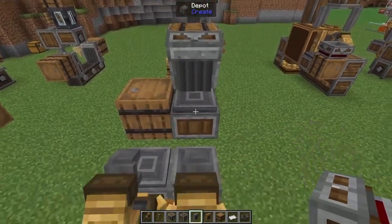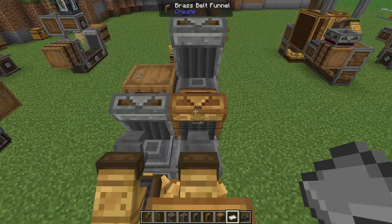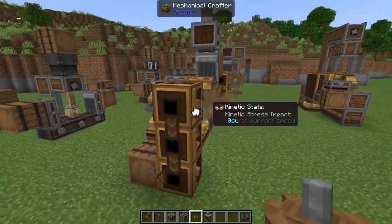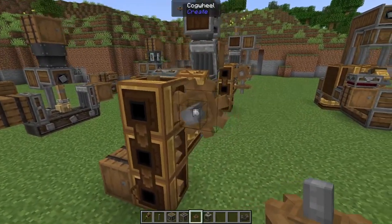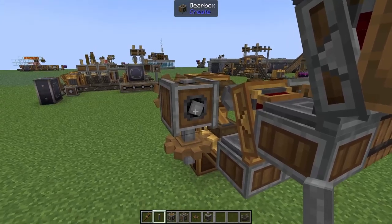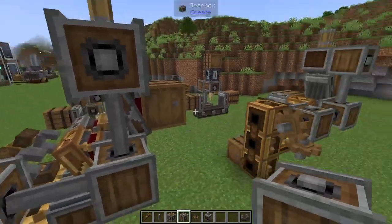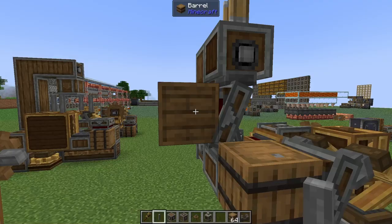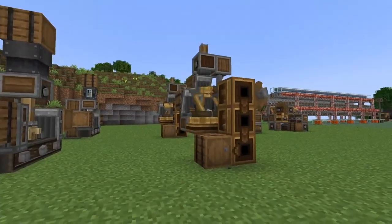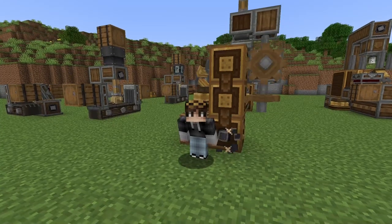On our highest barrel, add an andesite funnel. On our depot, we need a brass funnel. On our left-hand barrel, add another andesite funnel. On our brass funnel, set the filter to iron sheets. On our highest depot, add in a mechanical press. Moving around to the front, add a cogwheel to our top mechanical crafter, then a vertical gearbox going into the back of that. On the side of our mechanical arm, add another cogwheel, then on the side of our gearbox, add a shaft, another vertical gearbox, another shaft, and another vertical gearbox. In our top barrel, add some iron ingots, and in our bottom barrel, add some barrels — barrels inside barrels! Then if we supply a little bit of rotational power, you'll see that we are now making item vaults automatically. That's why the Vaultificator is on my list.